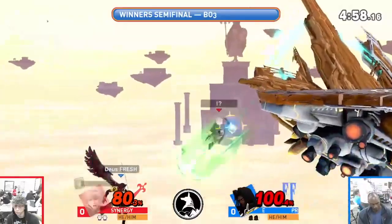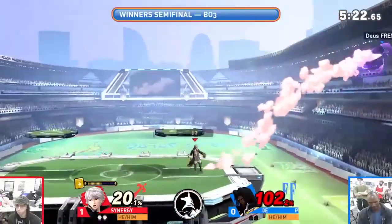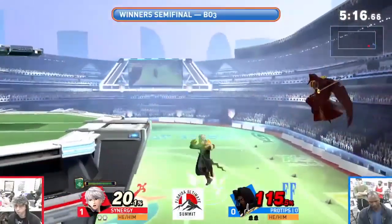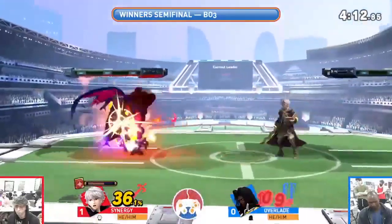Another strategy is to use Robin's mobility to stay on the move and attack from unexpected angles. Overall, Robin is a versatile and unique character in Super Smash Bros. Ultimate. With the right combination of zoning and swordplay, you can dominate the battlefield and take down opponents with ease. Thanks for watching, and good luck out there!